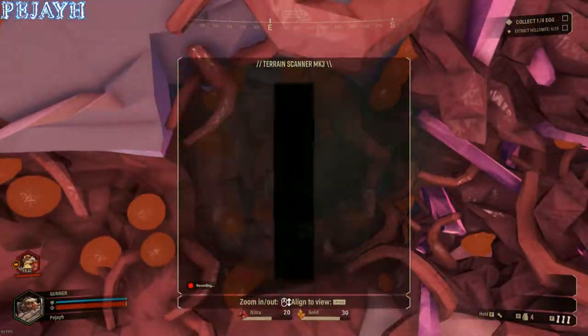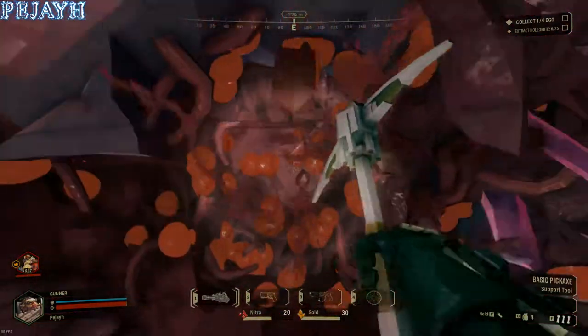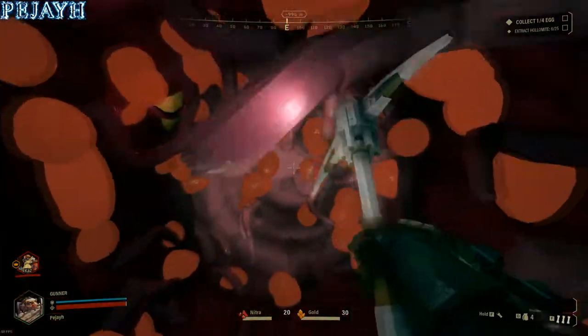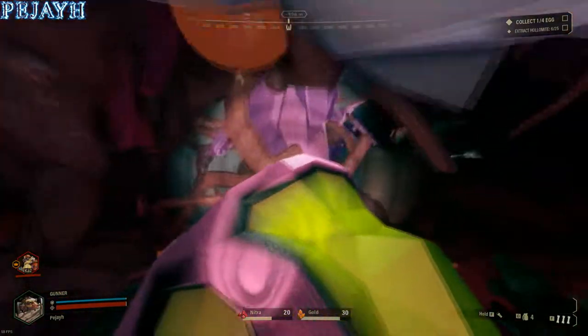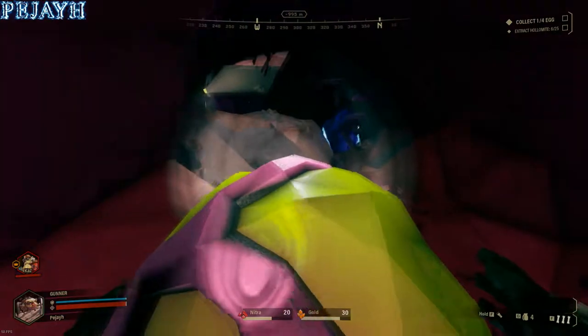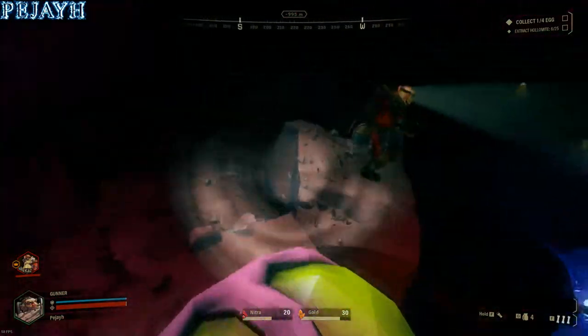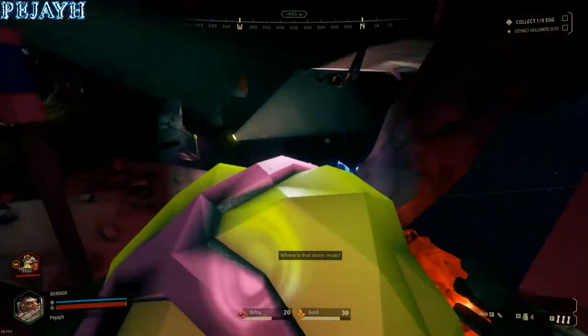Where is this egg you speak of? It's in front of us - it says it's in front of us. You should see it; it'll start falling when you get close. Oh, here it is! Let's go! Run! Molly! Molly! Are you serious, Molly? We can't get to the ceiling - how is that helpful, Molly? Come here. She's coming - she's on the ceiling.